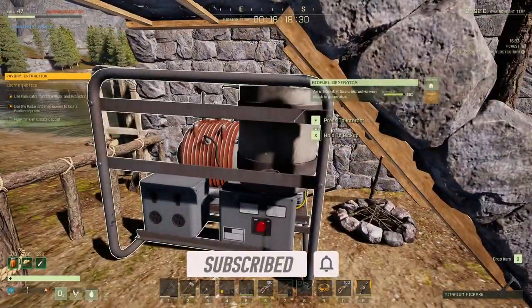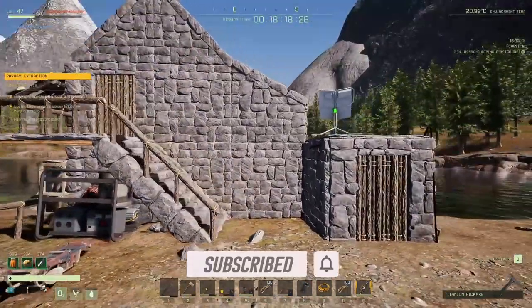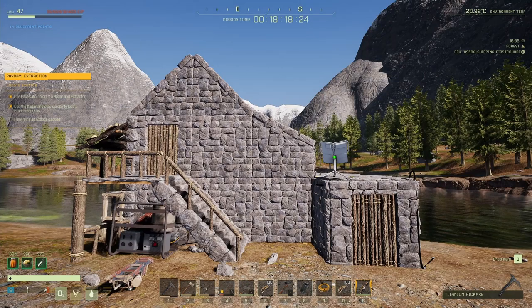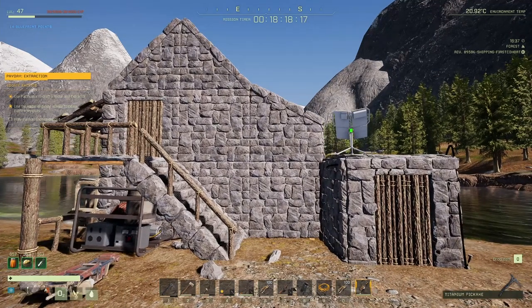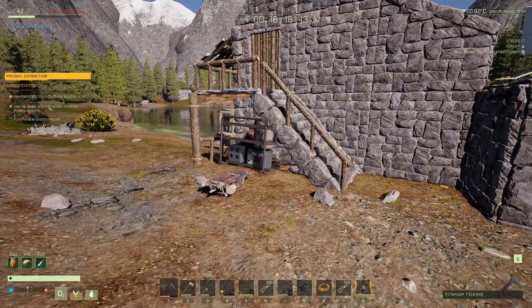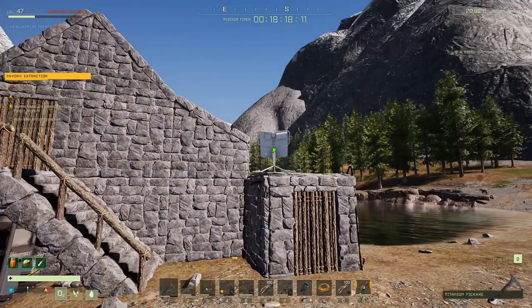Let's talk about the differences between these two that are 100% known, and then our best guess, because the game doesn't actually tell you the full details about power sources between the two objects. So let's talk about the biofuel first and then the solar panel.